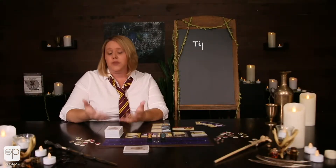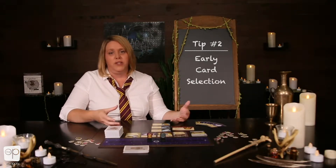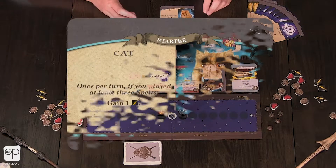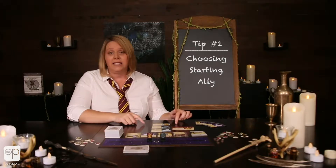The first tip and trick I have for you is choosing your starting ally. Along with your house, this is how you're going to really build the foundation of your deck. You have a cat. This is going to give you one attack, but only if you play three spells. You're going to need to be acquiring more and more spells throughout the game to make sure that this cat stays useful.